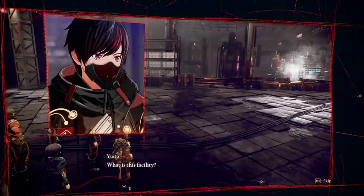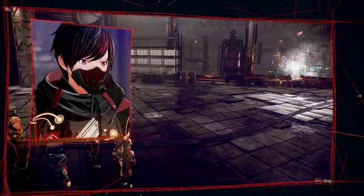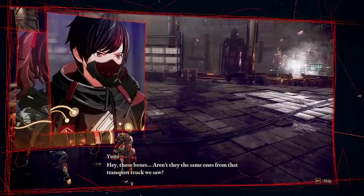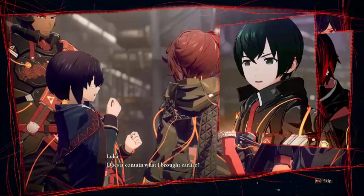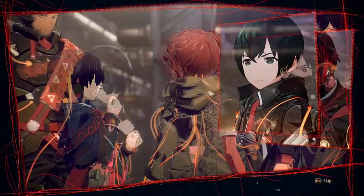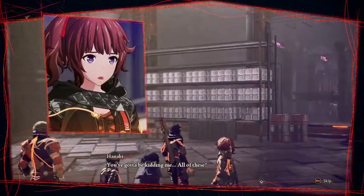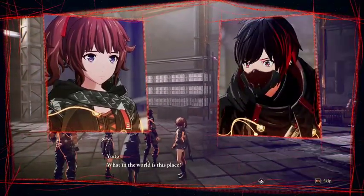What is this facility? It looks like some sort of assembly line. Hey, those boxes — aren't they the same ones from that transport truck we saw? What is it — Sugumi says heads. Does it contain what I brought earlier? Yes, a human head. You've got to be kidding me. All of these? That's a lot of heads. What in the world is this place?